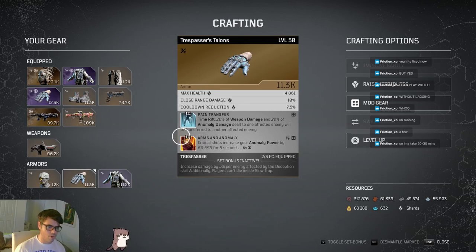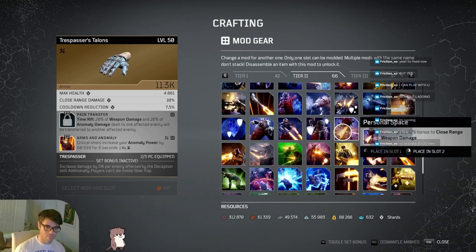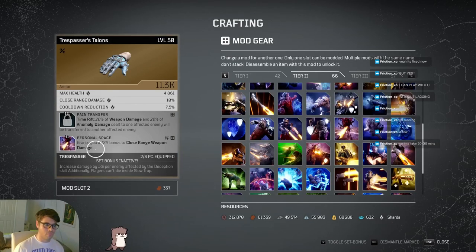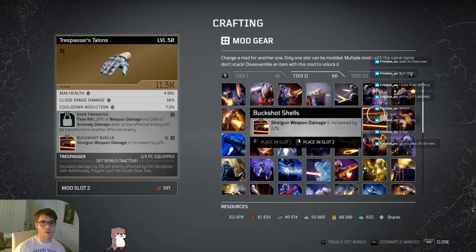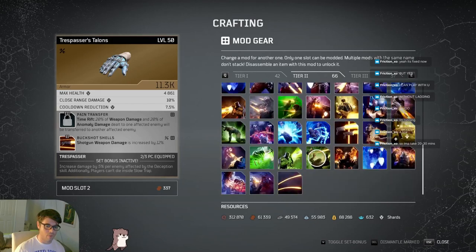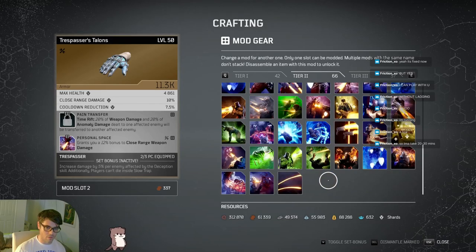On gloves, I used to run Personal Space when I was Firepower - that's now crap, not worth running at all. Don't take it off your weapon if you still have it on there, just don't run it going forward. They buffed Buckshot Shells - you might as well run this on your Firepower Trickster instead, since you're definitely playing shotguns. It does the same bonus and doesn't care how far the enemy is from you, so you can shoot enemies across the map and it'll still give the bonus. Personal Space - they just murdered that mod.